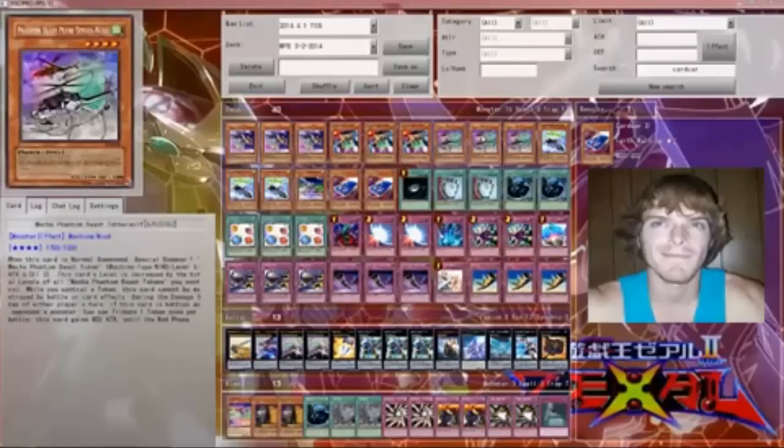I run three Tether Wolves. Self-explanatory — when he's normal summoned, he specials a Mecha Phantom token during either player's turn. During the damage step, if it battles a monster, you can tribute a token to have it gain 800 until the end phase. They're used to running some Plant Dragons — this is pretty much the main card you search off of Gears Gigant whenever you have no tokens on board because he automatically makes one.